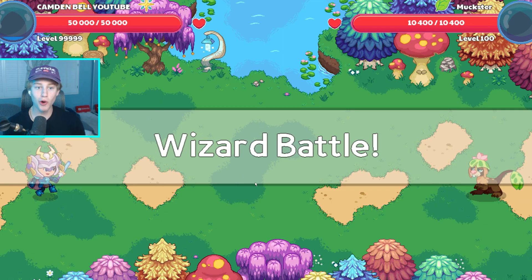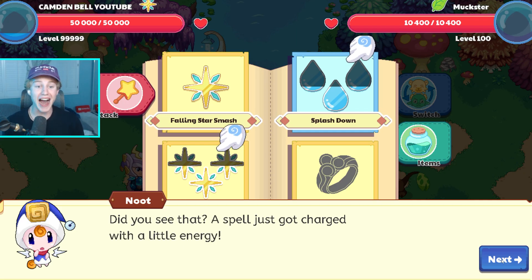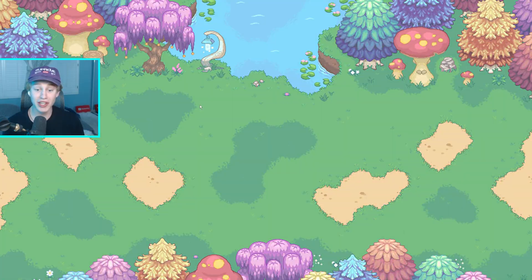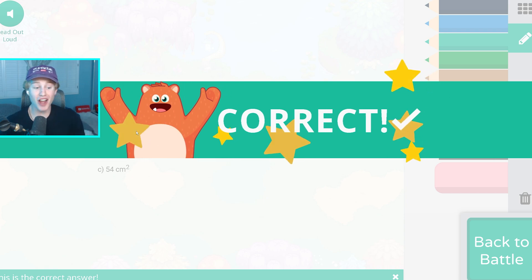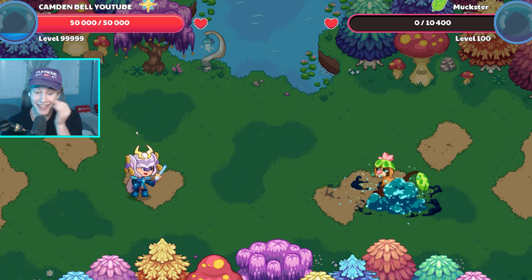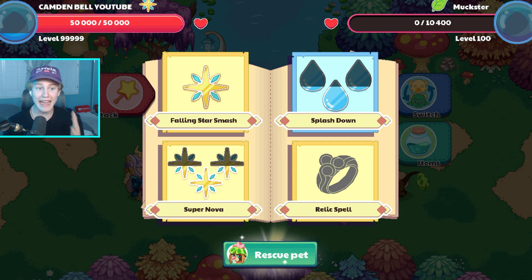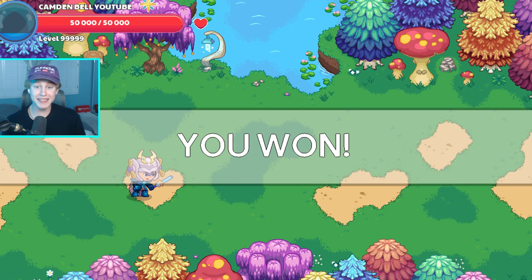Alright, wizard battle: 50,000 health, level 99,999 — that looks insane. We're just gonna go ahead and answer this question. We got it correct, and I don't even want to know how much damage we're gonna do. That's over 3 million damage! The game must be lagging because I literally took out this Mugster, but it's still making me do a spell. We ended up winning the battle — even crazier than I expected.